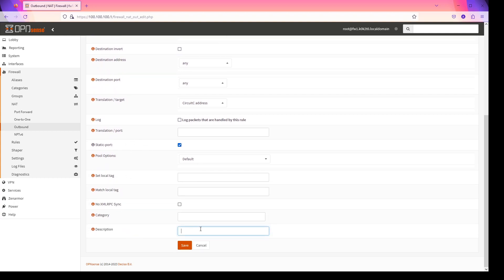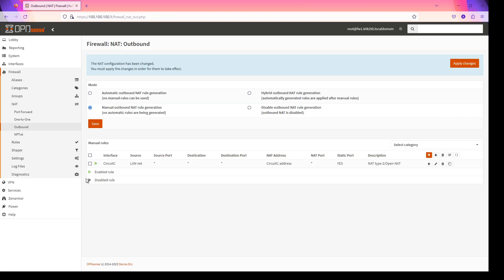You can set a description if you want — we're going to call this NAT slash open NAT. Click Save, and then we'll look at the rule just to make sure everything's right. Interface, source — here's our NAT address and static port: yes.